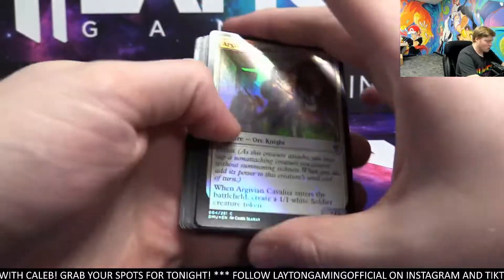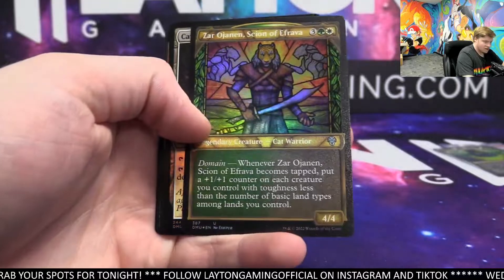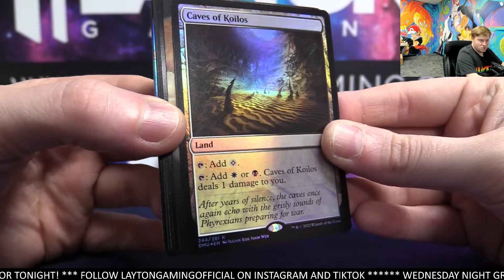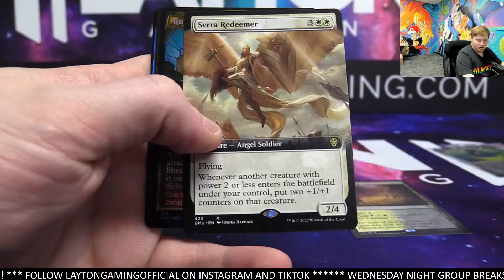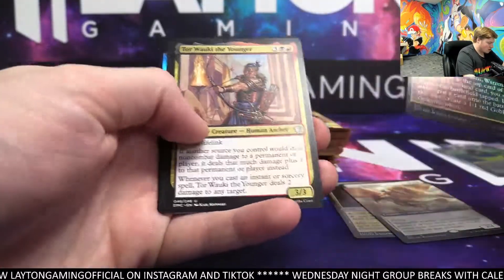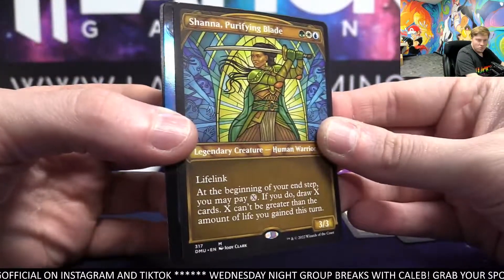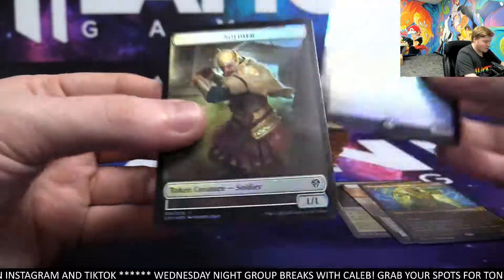Czar — textured, going to be foil. Caves of Coleos — nice one. Sarah Redeemer — extended, nice one there, going to white. Rulik Mon showcase, Store Bearer blade showcase, Shanna Purifying Blade — nice one, blue. Activated Sleeper foil extended for black.